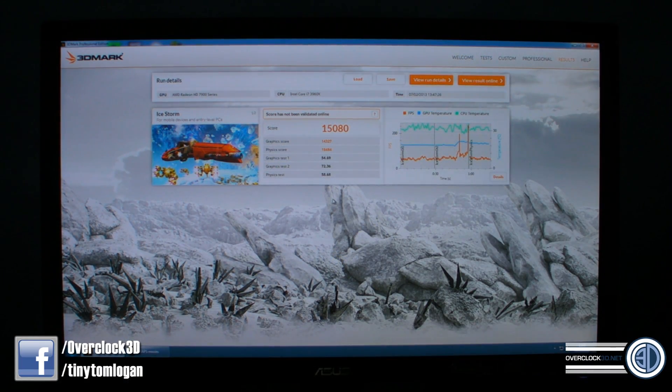So at the end of the test — and obviously this is the first time I've run these for you, so I'm unaware of how these scores compare — but we'll see with time. It's more about showing you so you can compare to your own results. The score was 15,080, with a graphics score of 14,327 and a physics score of 18,484. Please remember that I was recording with Fraps, so at the end I'll tell you how much difference it makes when we don't run it with Fraps.